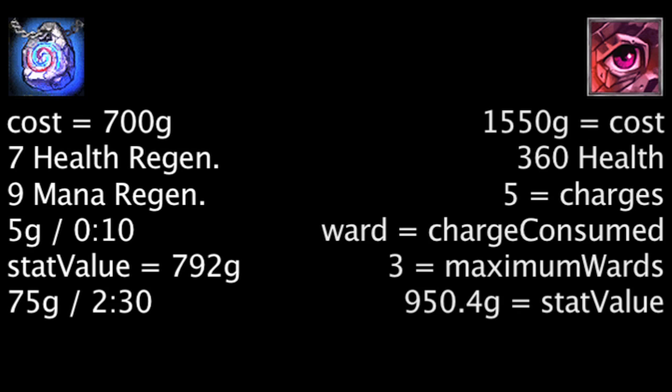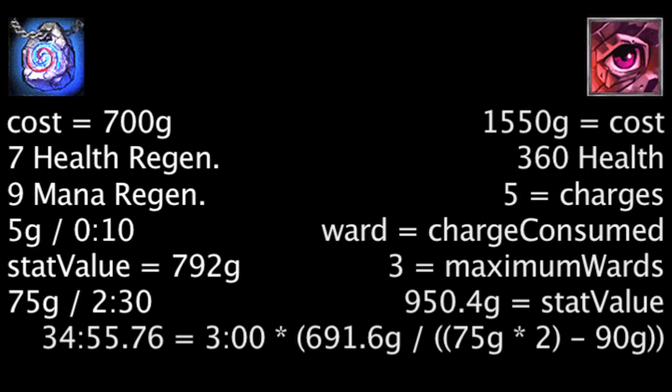With the Ruby Sightstone's stat value, one needs to make up 691.6 gold for the item to become more cost-effective than a Philosopher's Stone. If one places 2 wards every 3 minutes, it will take 34 minutes and 55.76 seconds for the Ruby Sightstone to become more cost-effective than the Philosopher's Stone.